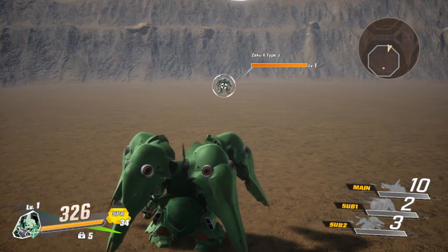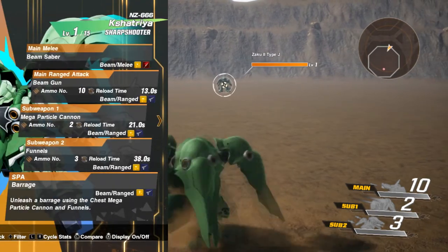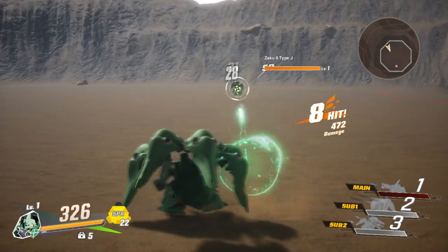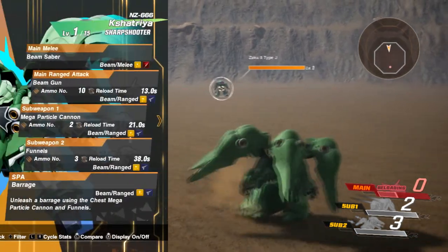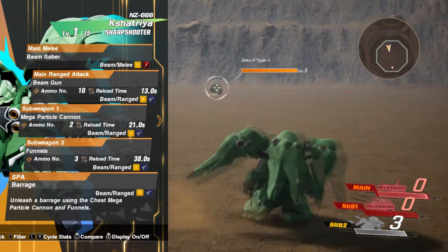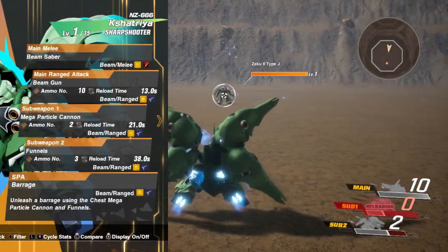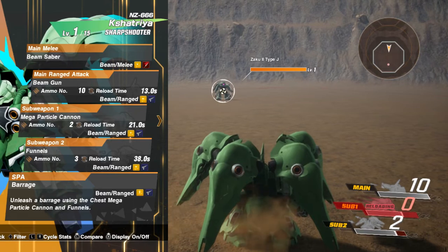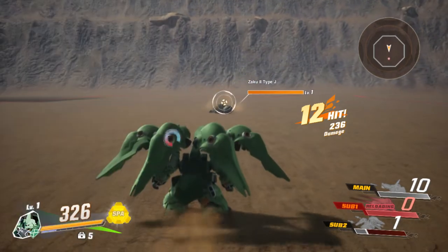Let's go over the movesets. The beam gun is going to have 10 shots with a reload time of 13 seconds — nice, a good 10 shots. Sub one is a Mega Particle Cannon, and the reload on that is 21 seconds. Then the funnels have a reload time of 38 seconds, and it looks like it's just one shot from that by itself, but you get three of these. The reload time is pretty long.